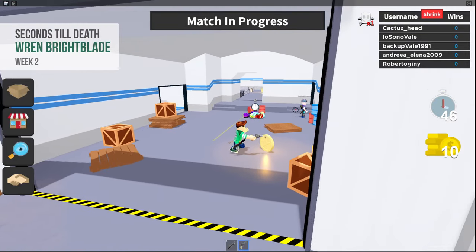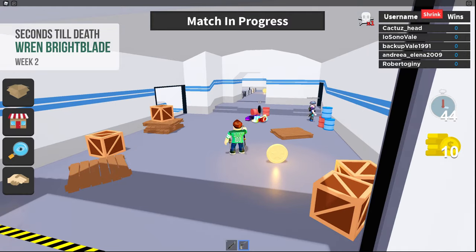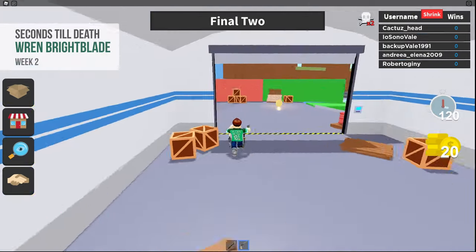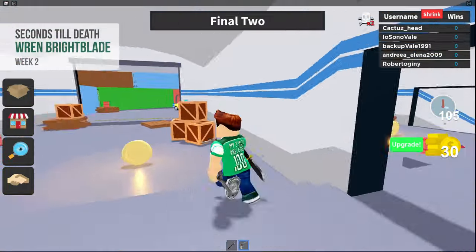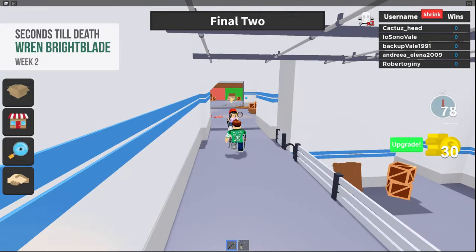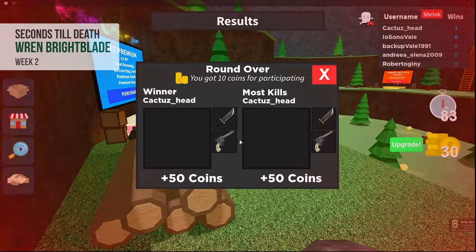For seconds till death, you need to win 1 round of the game. Shoot your opponents and pick up the additional time that they drop. If you are quick and get enough time bonuses, then you don't need to kill everyone in the game. You just have to stay alive until the end of the match and win the chest.